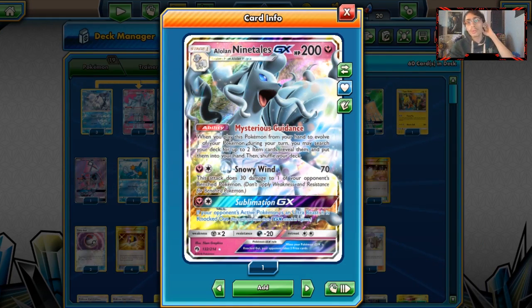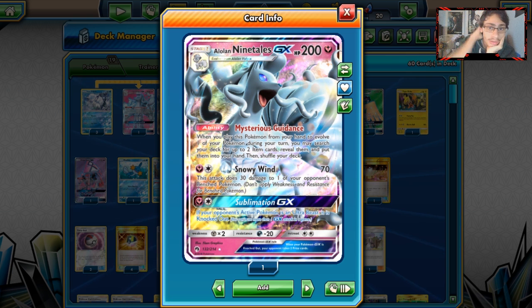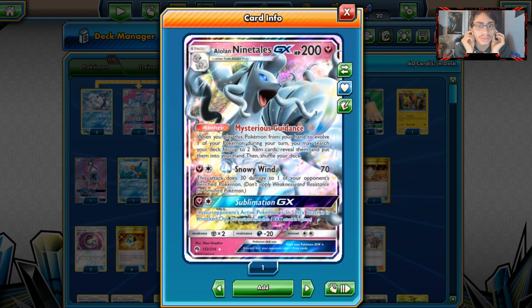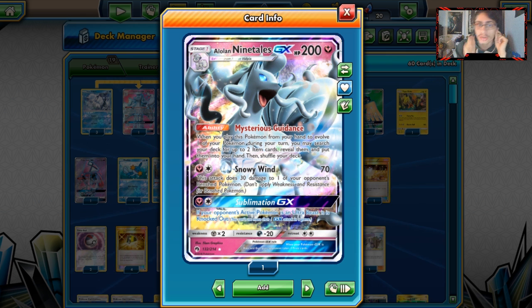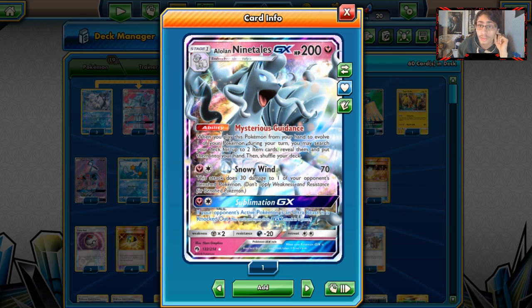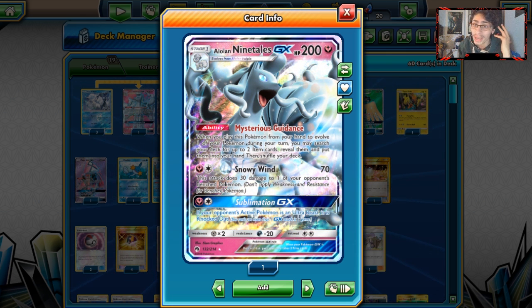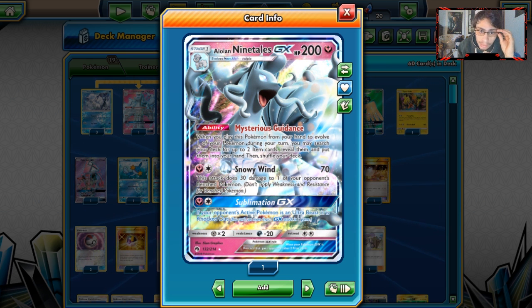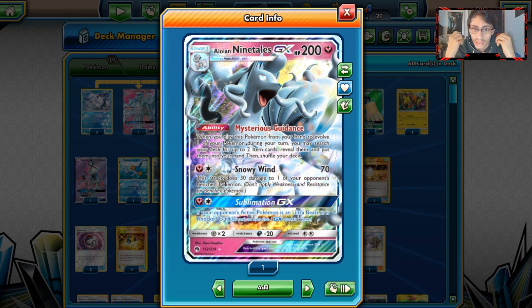Ninetales can also combo with Decidueye with Snowy Wind — a Fairy and a Colorless does 70 damage, plus 30 damage to one of your opponent's benched Pokemon. With a Choice Band, you can one-shot Rayquaza GX, which is really relevant. Ninetales also has a very good GX attack: Sublimation — if your opponent's active Pokemon is an Ultra Beast, it's straight up knocked out.